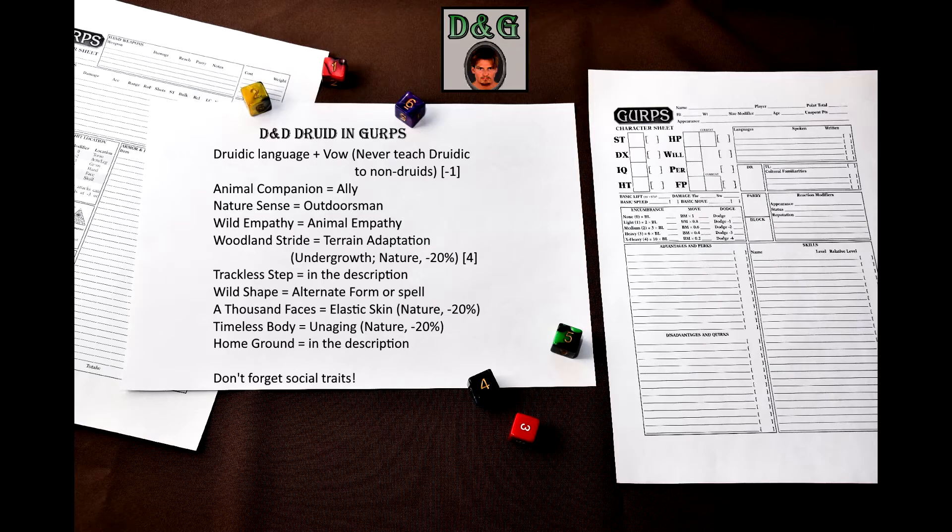Alternate forms are always tricky in GURPS, especially when you have to remove the mental disadvantages from the animal form. A Thousand Faces is just Elastic Skin with a Nature Power modifier. Timeless Body is just Unaging with a Nature Power modifier. The Pathfinder druid also has a capstone ability called Home Ground — this one is very expensive and can be built via Clairvoyance with Area Perception. The write-up is linked in the description.